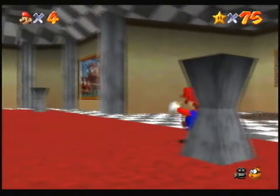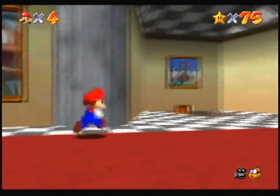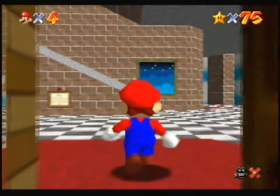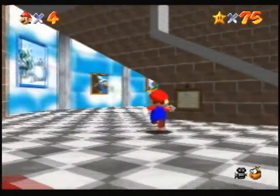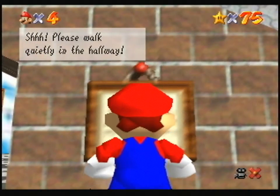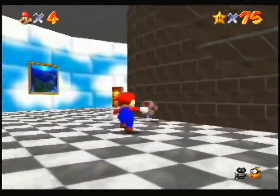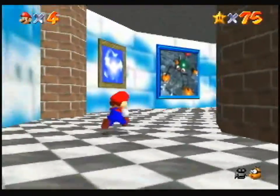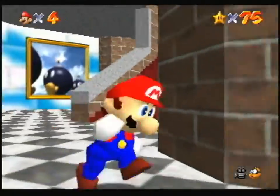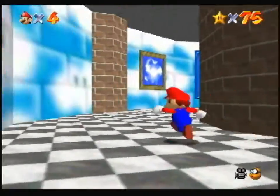This is where we're going to be going eventually, but I'm actually going to go up to the third floor. Did I explore all the rooms here? There's a sign here, let's read it. 'Please walk quietly in the hallway!' No! Why? What are you going to do about it? Okay, the door on either side, and that's it. Let's go upstairs.